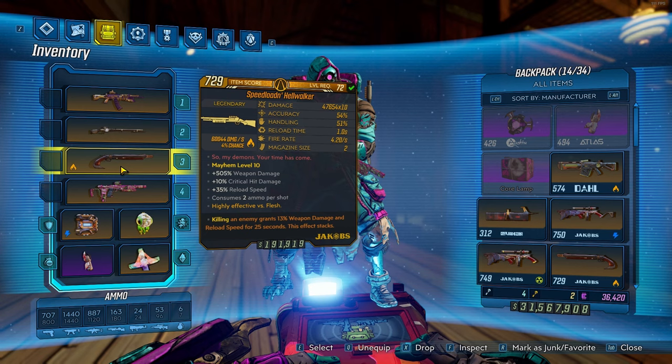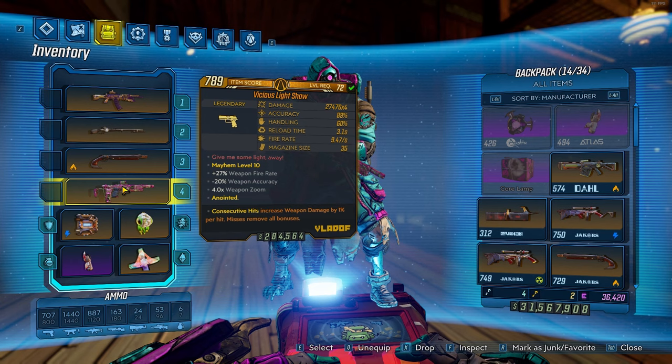Last but definitely not least, we have the Light Show with Consecutive Hits. This gun is crazy good at both mobbing and bossing, so I highly, highly recommend getting yourself one of these.